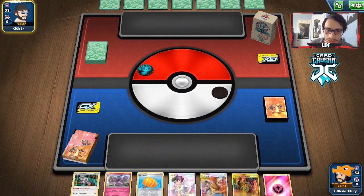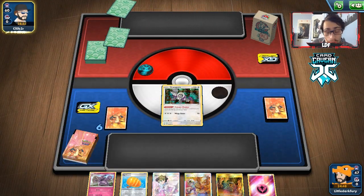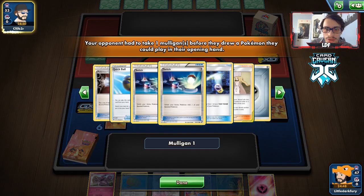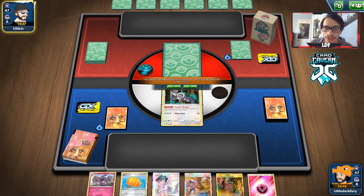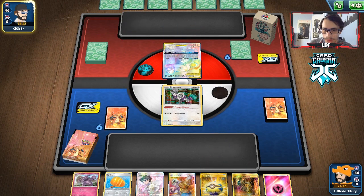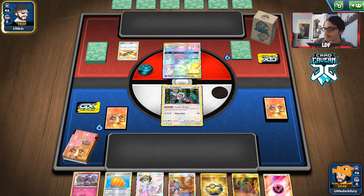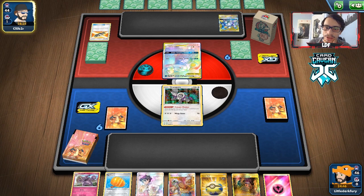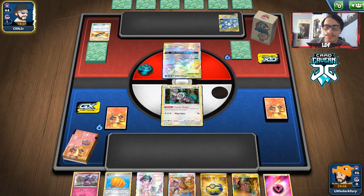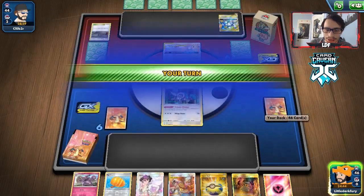We start with Ranguru — our hand is not ideal, but we do have a Guzma and Hala. They are mulliganing, which will help us. It looks like it's an ADP deck. If they do Altered Creation, we're definitely in trouble. Okay, it is an ADP deck but they have a Blastoise Piplup — interesting tech card. There's the ADP. They will bench their ADP, but that means they will get knocked out. Having two tag teams in play is actually good for us. We have a Shrine in our hand too, so we can get some damage on board. We can knock out this ADP in a couple turns.